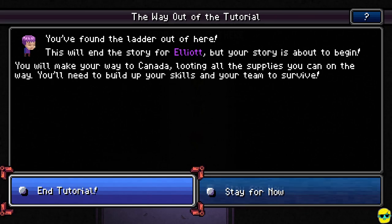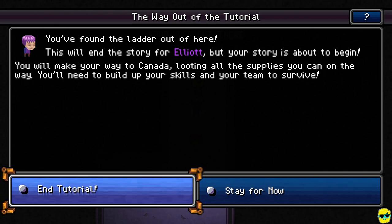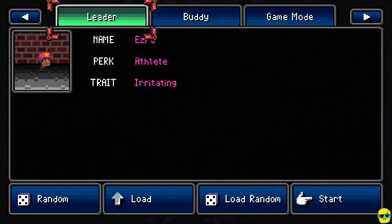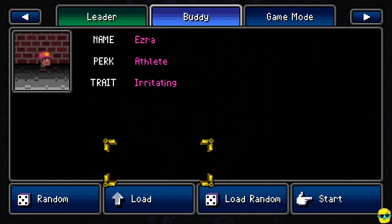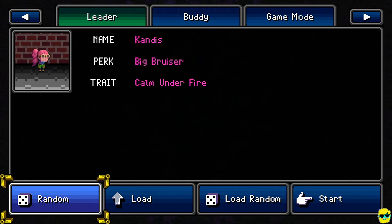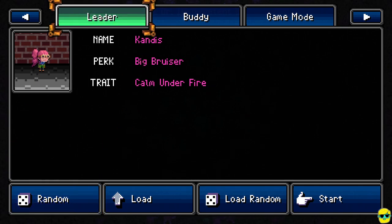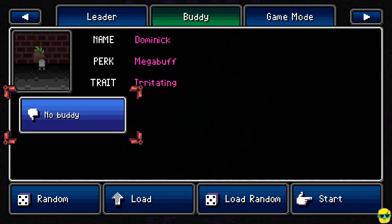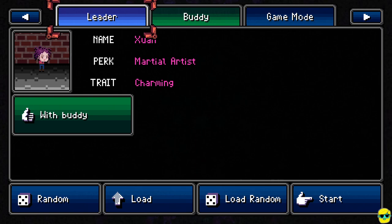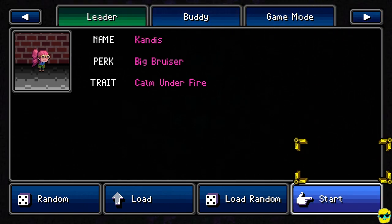The way out of the tutorial: you found the ladder out of here. This will end the story for Elliot, but your story is about to begin. You will make your way to Canada, looting all the supplies you can on the way. You'll need to build up your skills and your team to survive. Let's end the tutorial. New game — choosing a game slot. Candice is a big bruiser and she's calm under fire. My buddy is a martial artist and charming — that seems good.